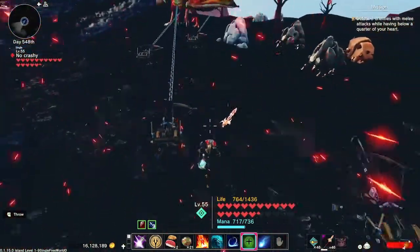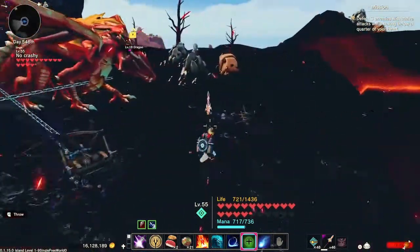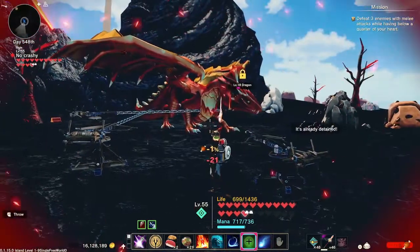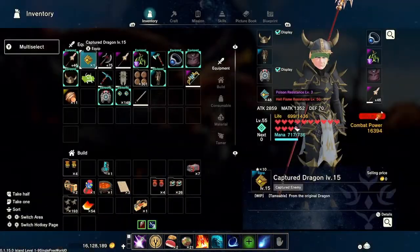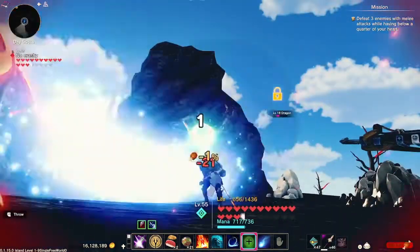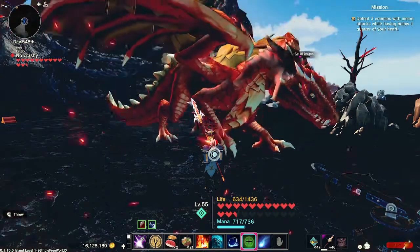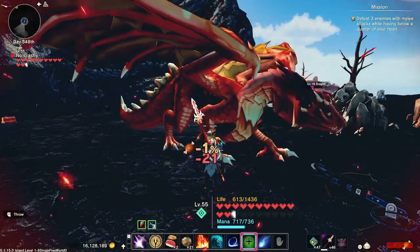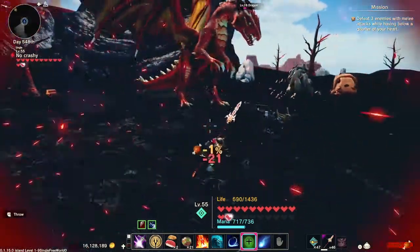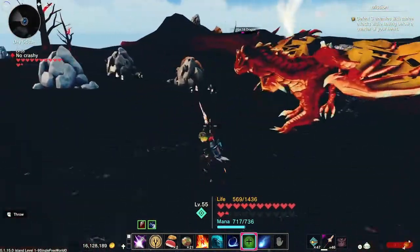Still not locked in — oh, that one missed. Fire it again. There we go, now he's locked in. Fire the monster prison at him — and he got out! You can see that some of my chain restraint bullets disappeared, so that's why it's good to bring extra if that happens and you don't get him on the first shot.